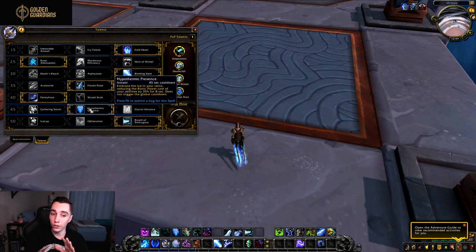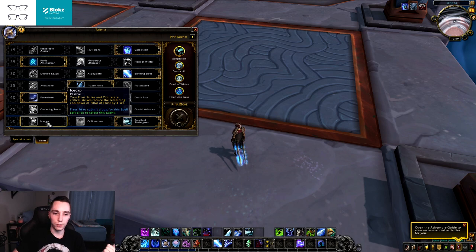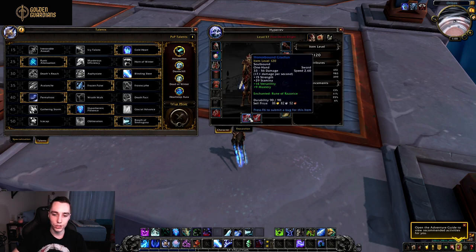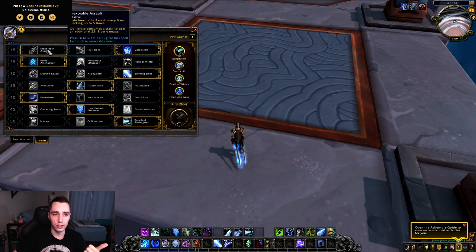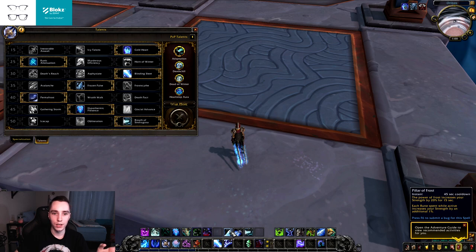Hypothermic Presence instantly screams Breath of Sindragosa to me — whenever you hit that point in Breath where it's getting hard to sustain, you hit this button and regenerate runic power since each tick of Breath will essentially be discounted. In the last row, Ice Cap was buffed from 3 seconds CDR to 4 seconds CDR. No changes to Obliteration or Breath of Sindragosa other than general tuning and the addition of two-handed weapon support.